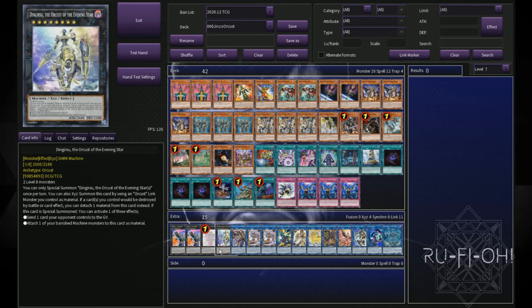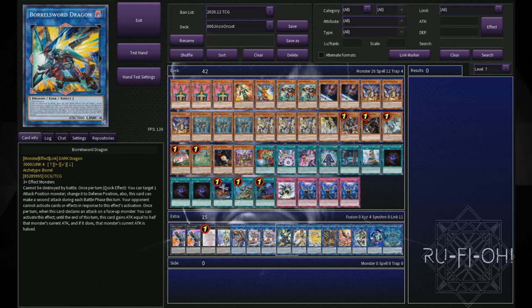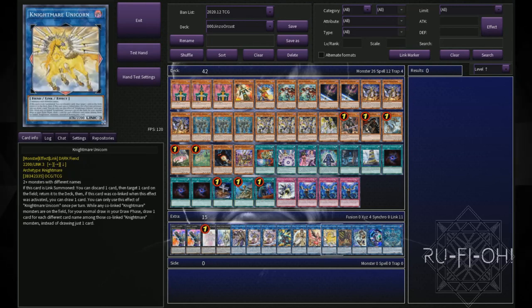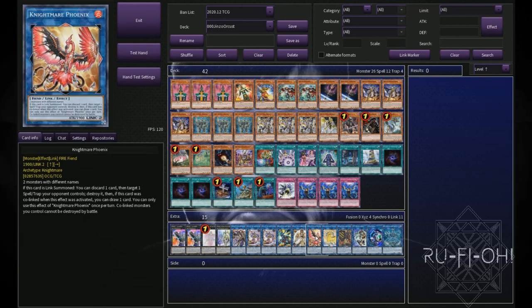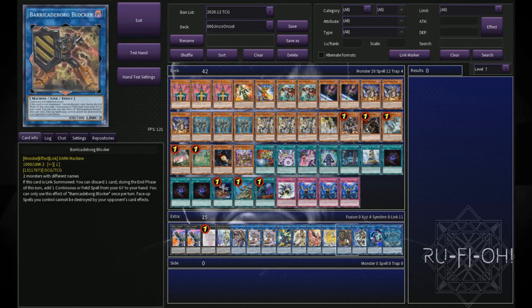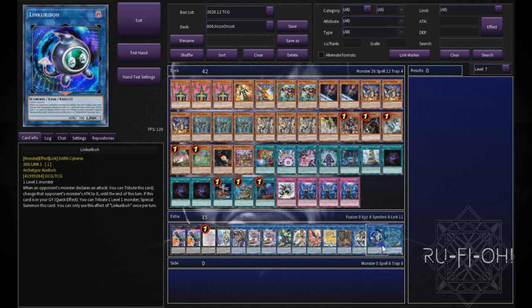We then move on to our Orcus package in the extra deck — I'd say this is pretty standard. One copy of Dingirsu, a single copy of Longirsu, and two copies of Galatea. If you wanted, you could go up to the third Galatea for a little bit more grind game, but I think the deck is grindy enough. We've got Borrow Sword Dragon for OTKs. Curious, much like Beatrice, being able to dump anything into the grave is really nice, and it recurs resources as well. We then have our Nightmare package — Nightmare Phoenix and Nightmare Unicorn, both really good utility cards you can go into off IP Masquerena during your opponent's turn. Being able to remove back row and spin monsters, both really nice. Barricade Ball Blocker is basically there just for dumping cards into the grave. IP Masquerena — a really good card to set up on turn one so you can interrupt your opponent. And then we've got two options for our level ones: Linkaribo and Relinquished Anima, depending on what your needs are at the time.